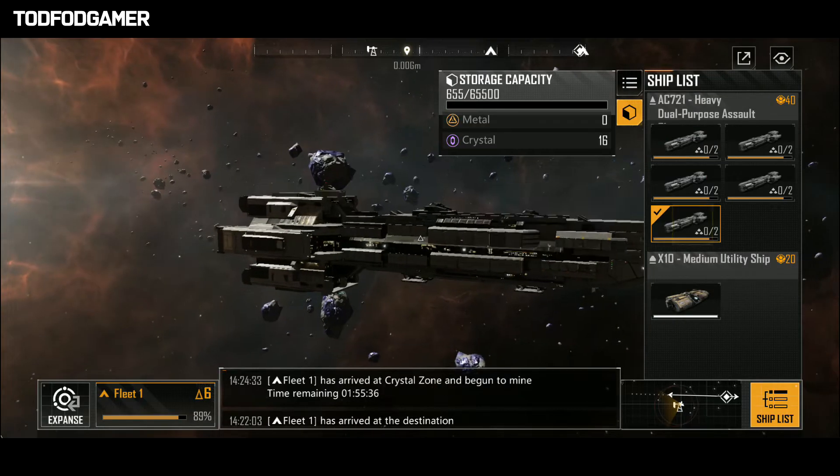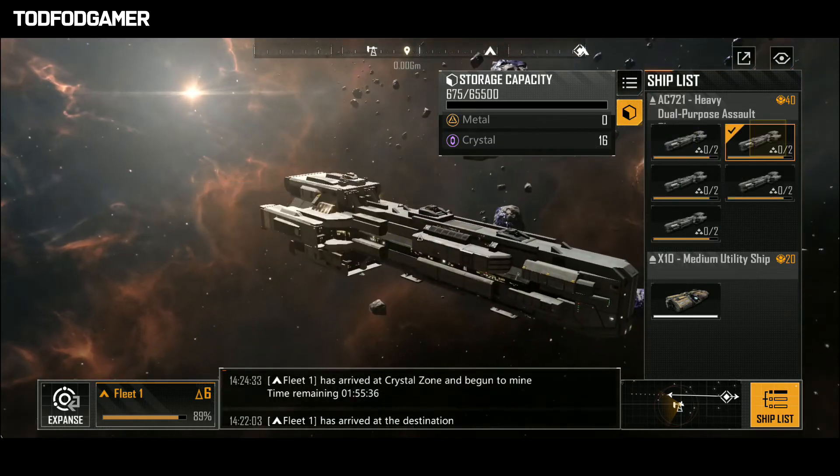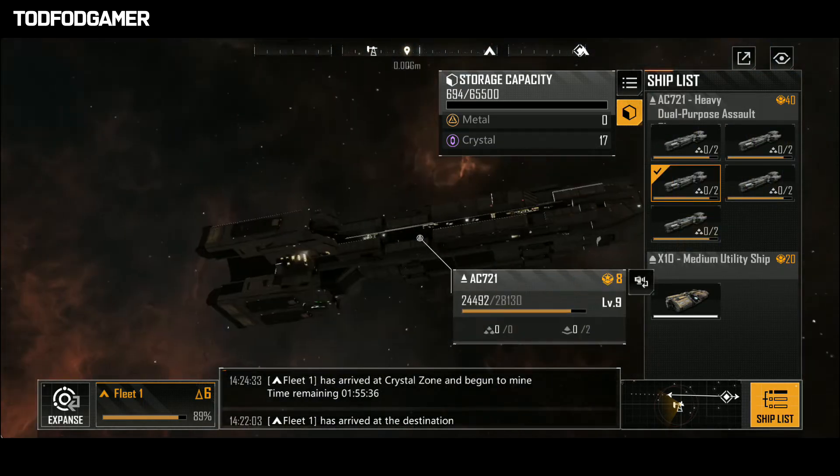When you send a fleet, the fleet will travel at the speed of the slowest ship in the fleet.